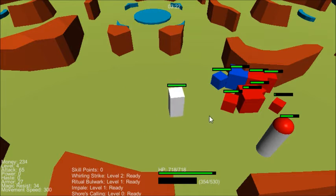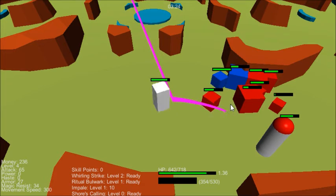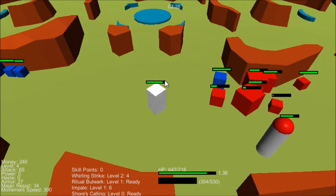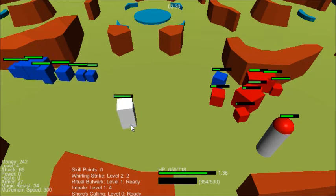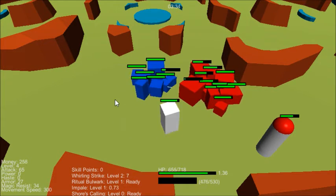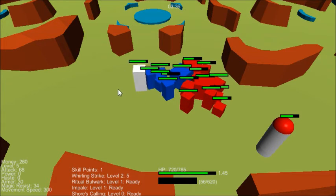I have to stress this enough — we're working with Cerulean here, but that does not mean Cerulean is going to be in the final game. It actually can't be in the final game. These are just placeholder shapers for testing purposes.